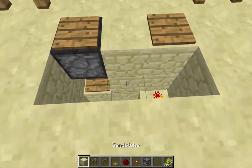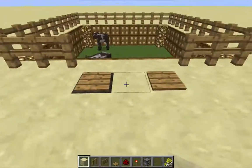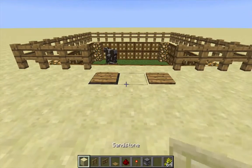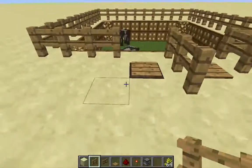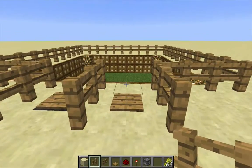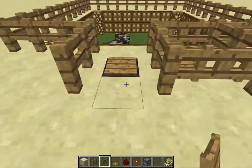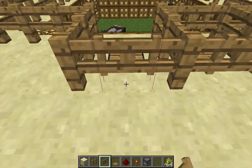Now go ahead and fill up the trench. I want a path in and a path out, so I'm going to mark those with a fence. On the side that does not have the dropper — this side over here — this is our path into the pen. I want to place a fence gate on either side of the pressure plate. And on the side with the dropper, this is our path out — place a fence gate in front of the dropper.